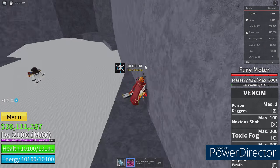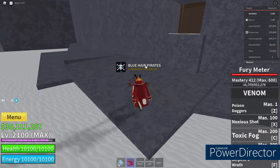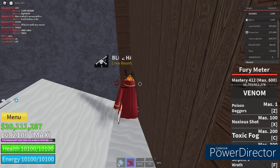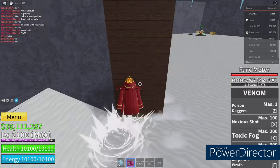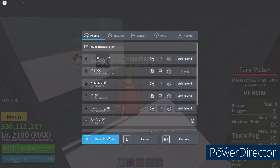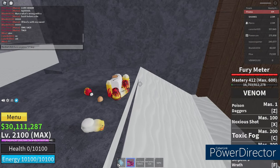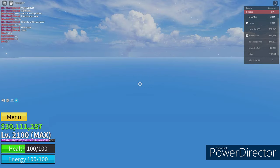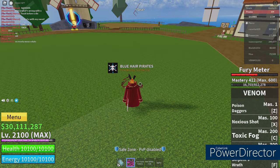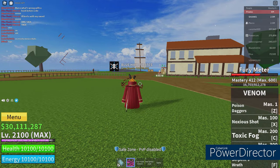So if you're a new player, only get it when you have the money. I recommend you head to the snow island, go to the ability teacher, and he's gonna show you everything. All you gotta do is go to the snow island.